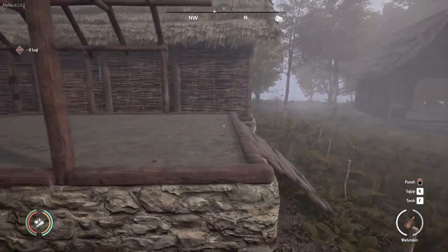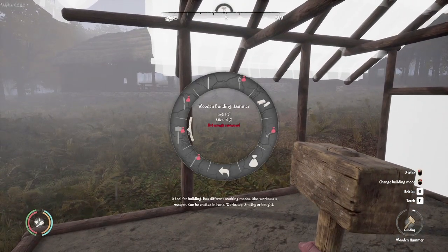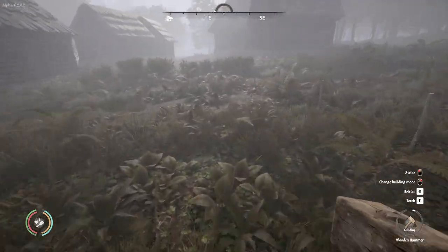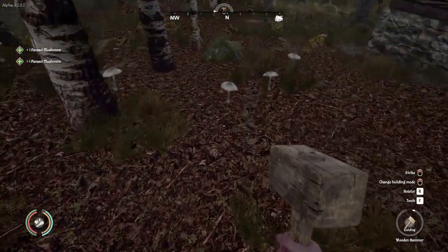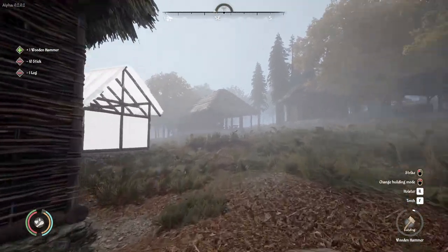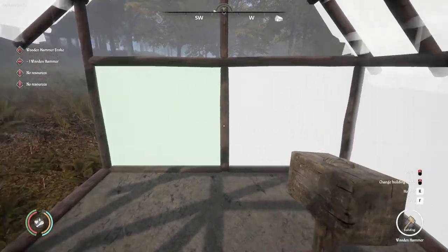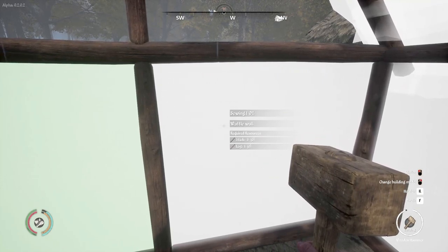We've got two extra logs so we can finish something off. We might need to craft a new hammer — we need 10 sticks. Sticks can't be hard to find, we live near a forest. Let's grab some sticks and there's mushrooms as well — we'll collect some delicious and possibly poisonous mushrooms. Let's make ourselves a new hammer because the one we've got is going to break. We'll apply the logs — one log there, another log there — and it needs more sticks. Does the hammer get worn out even if it's not doing anything? So if there are no resources when you hit it, it still kind of wears the hammer down.